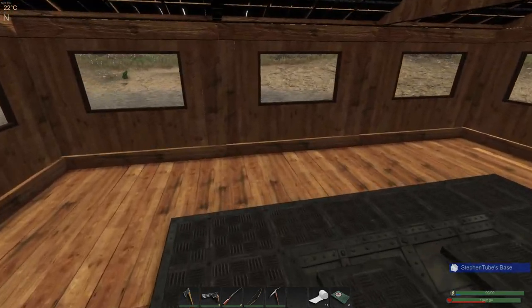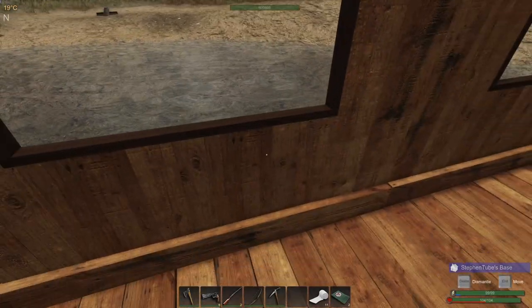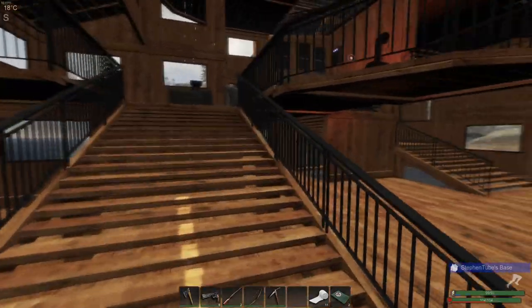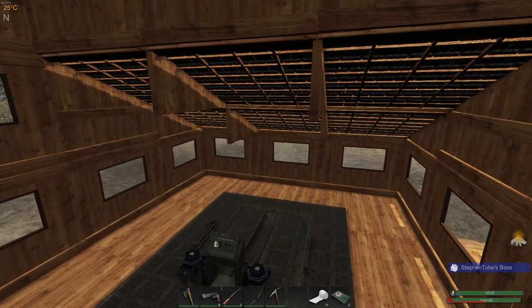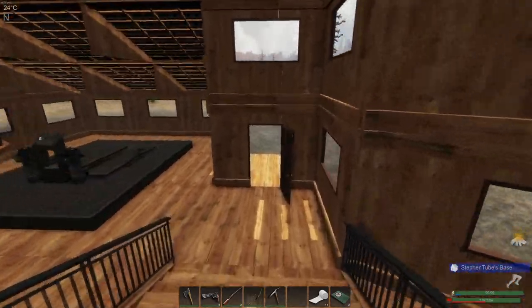Set something up here. Set up a couple of shelves, we can stack things up. But other than that, this is looking good. I'm happy. So I'm going to grab that carrot. Yeah, we'll do a door — we'll do the garage door there. Let's go over here and take a look at it.